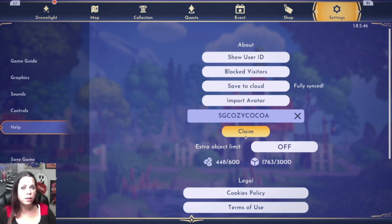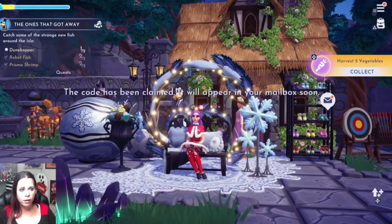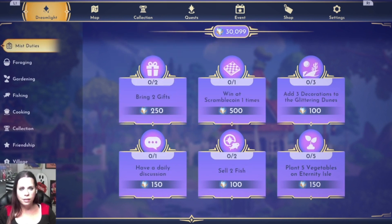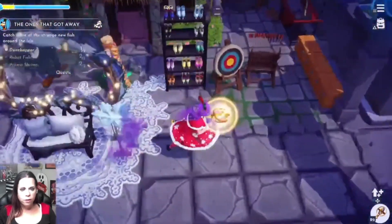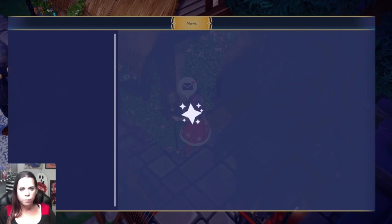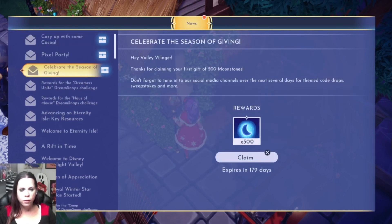SG Cozy Cocoa is for a little decoration pack that looks like it matches pretty well with the new royal winter star path theming. I also have the glitch going — not on purpose, by accident. I thought they fixed it. If you hang out with some eternity buddies and you achieve your achievement, it will keep giving you mist duty every five minutes randomly. I need all the mist I can get! Let's go check our mail.